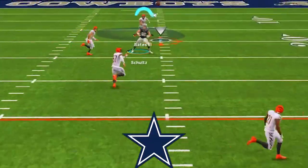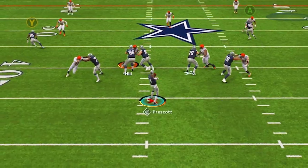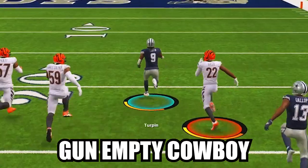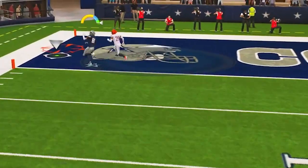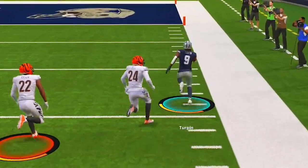This high-powered offense out of the Cowboys playbook is the perfect scheme for players who want to drop back and sling the rock all game long. This scheme is out of the gun-empty Cowboy formation, and today we're going to be looking at how we can destroy both man and zone coverage out of this aggressive 5-wide set.